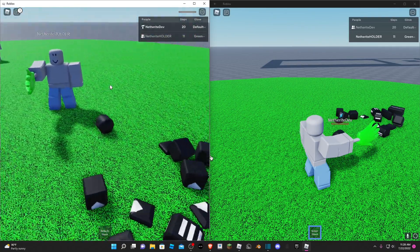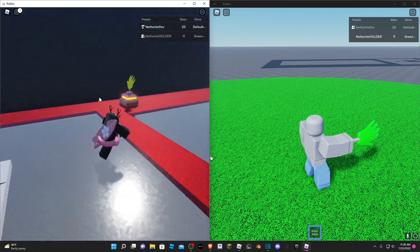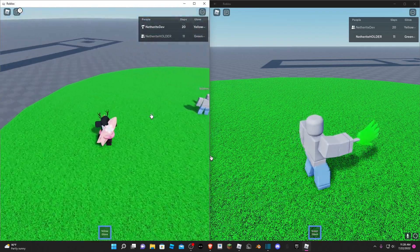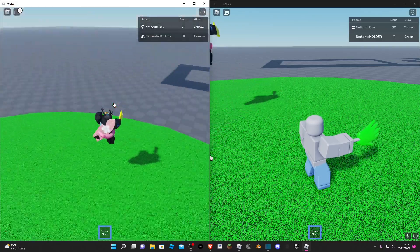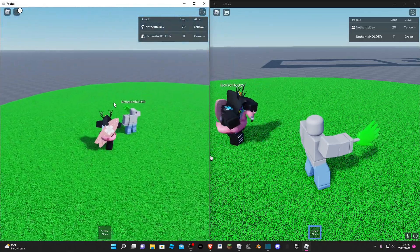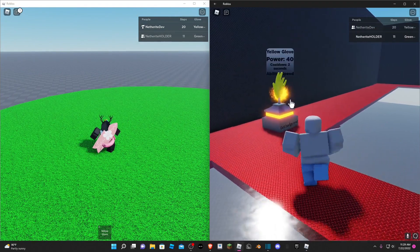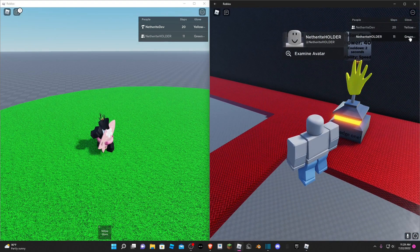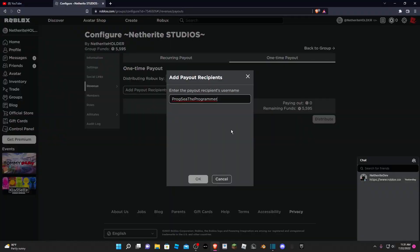So if I were to reset my character, now that I got the badge for being hit by the green glove, I can now equip this yellow glove which gives me speed whenever I hold it. If I were to unequip it you can see I go normal speed again, and my alt account is not able to equip the glove because he does not have the badge. Congratulations to prog c, the programmer, for winning today's daily giveaway.